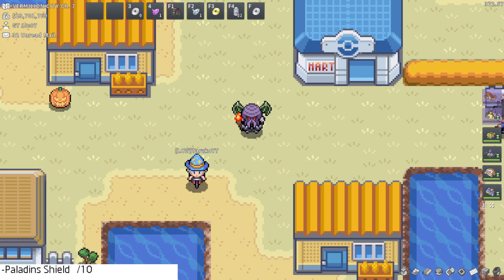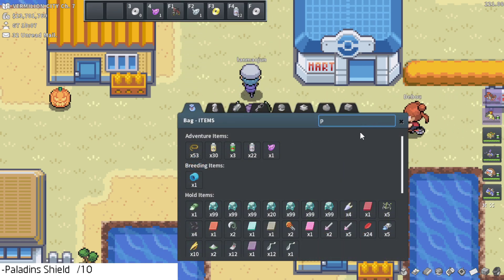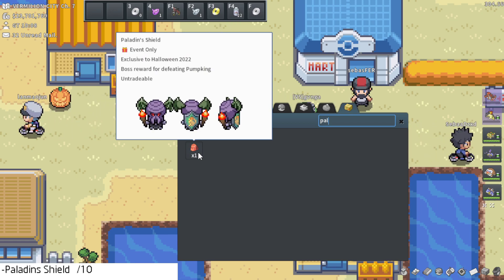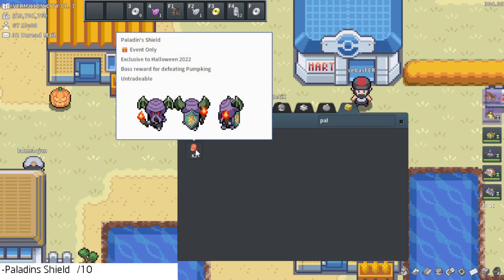First things first, the Paladin's Shield. I can actually put it on my back real quick. I have it in my item. This is actually an untradeable one — so this is the only untradeable vanity. I had to get it for this video. This is rewarded for defeating the Pump King.